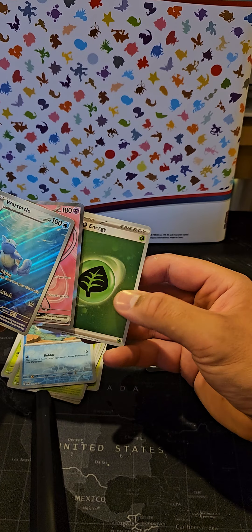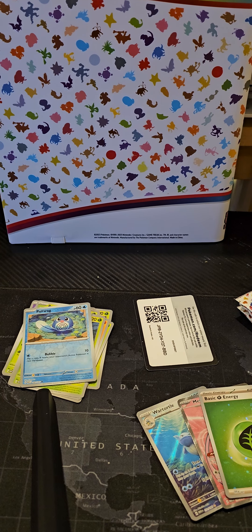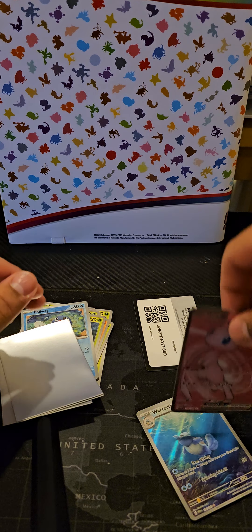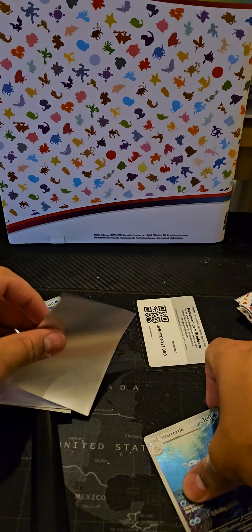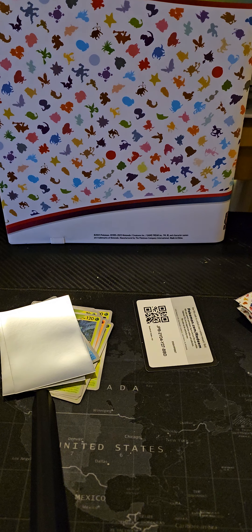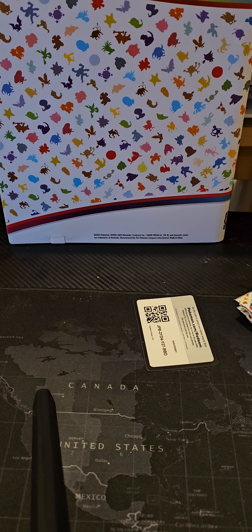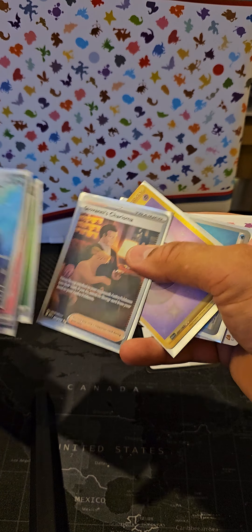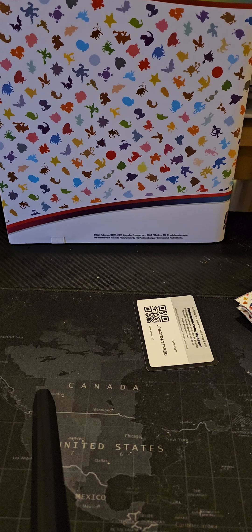We have a Water Tool, a Mew, and an energy — a triple hit! Water Tool, Mew, and a basic energy. That's a triple hit. I don't think I've ever had a pack with three. Energy might not really count but it's three cards you need to collect. I think it's our version of the Master Ball you get in the Japanese set. People weren't lying — these ETBs can either be really good or really bad. Opening basically four packs and hitting five pulls already: Water Tool, Mew, basic energy, Giovanni, and more energies — six pulls out of four packs.